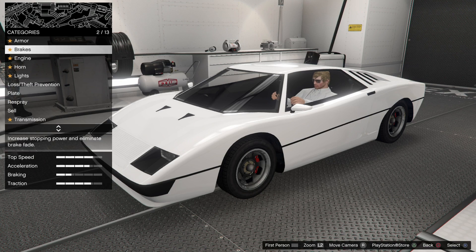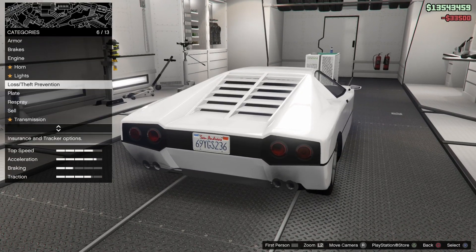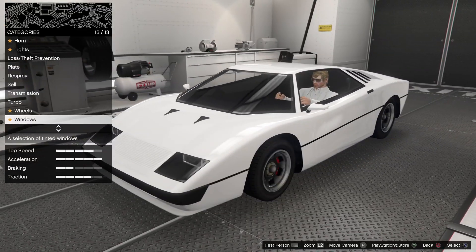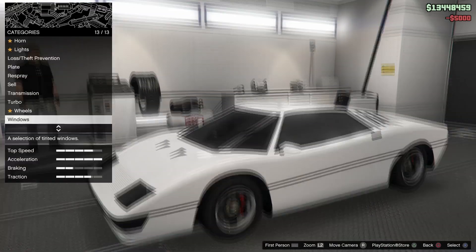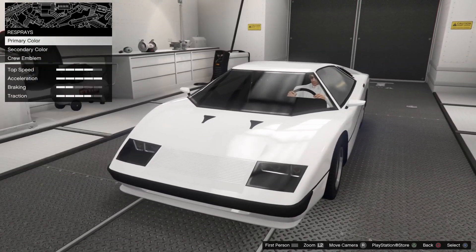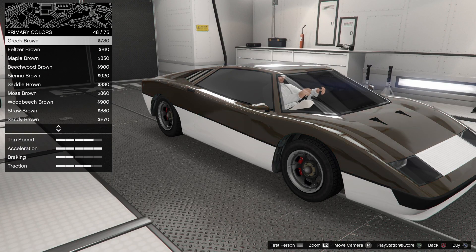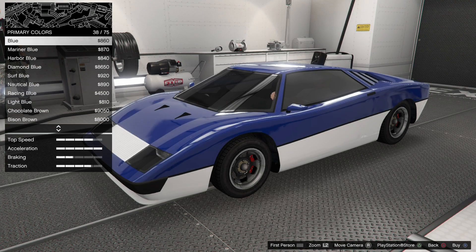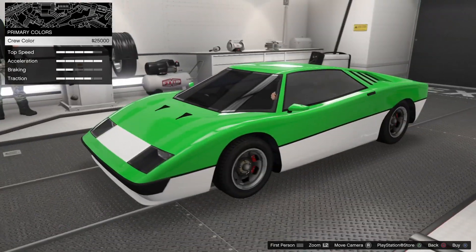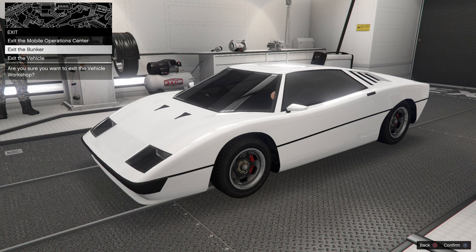During this time we'll speed up the gameplay to hurry things along, as these upgrades can take some time. If you're interested in the options, you can always pause and go through. Doing some of the standard options here — the turbo, the engine, tinted windows, and bulletproof tires. I think I'll keep it white, though there are some nice two-tone color options. I do prefer the white, to be perfectly frank.